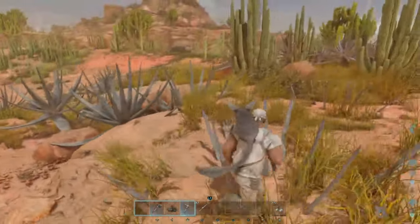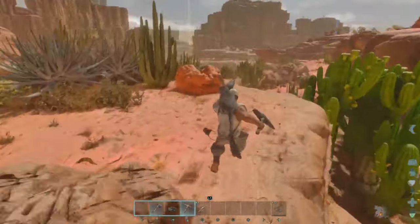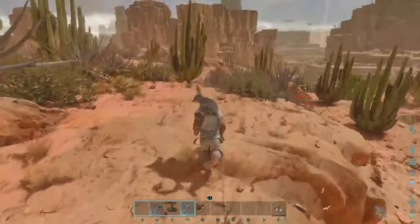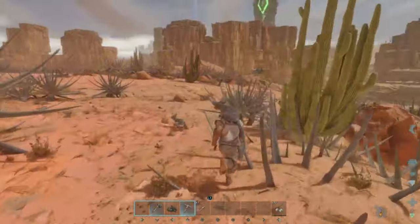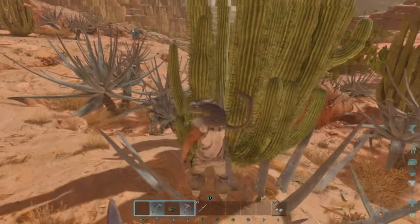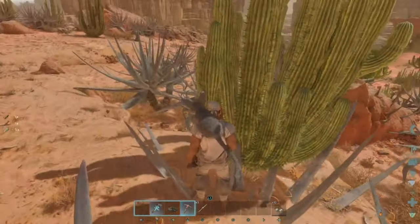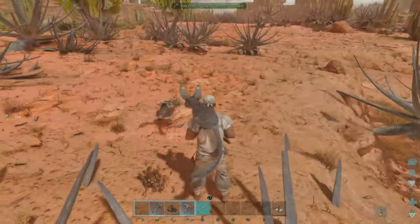If it's a sandstorm, that's really bad. If it's an electrical storm, that's not nearly as bad — it just means it's kind of hard to see. Certain weather events only take place at certain places on the map. Oh hi, another little Jerboa buddy! Let's break this cactus, heal up on that water, and fix our axe. We gotta fix our pick too.